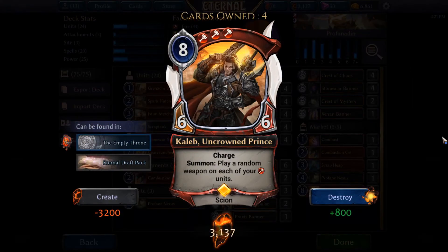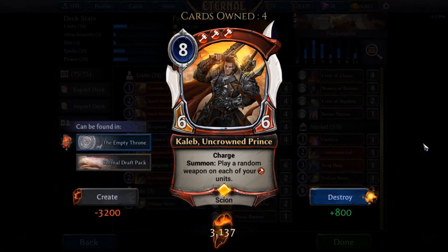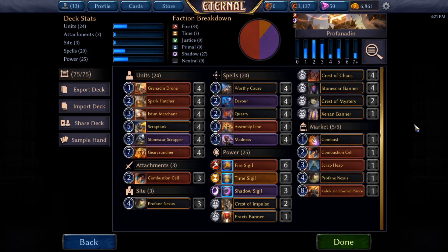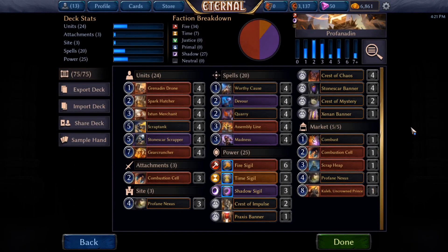Last but not least, the best finisher in my mind — and I think it still beats out Witching Hour even in the two-color version of this deck — is Caleb Uncrowned, because Caleb is insane. You can have like four different 1/1s, play a Caleb, and that just tends to be game. It's not always the case, but Caleb is really nasty. It's a good way to dig yourself out of bad spots and a lot of fun to play. It's also a little easier to cast than Witching Hour; the influence requirements were always hard, but Caleb is pretty easy to hit influence on for this style of deck.